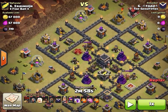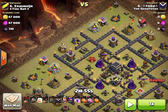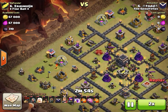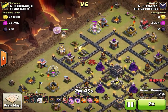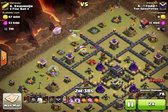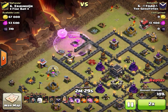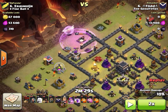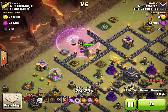Four healers take the place of two golems, giving him different spell options. His spell composition: three rages, one poison, two haste, and a CC poison. He starts his walk at ten o'clock targeting two air defenses. Wizards go down to create the funnel on the right, cannon goes down, and the enemy archer queen goes down with a nice rage spell.